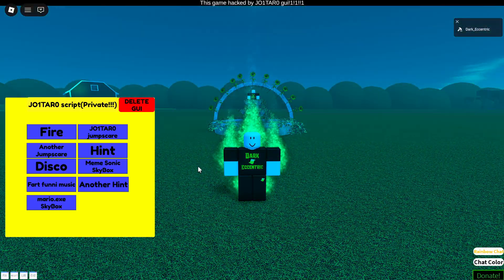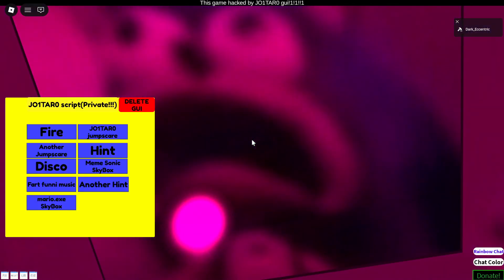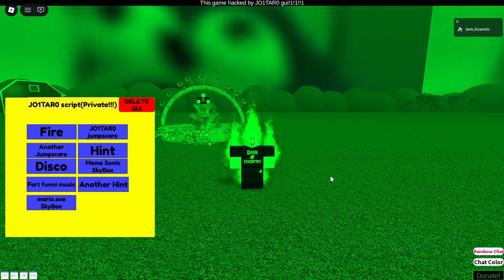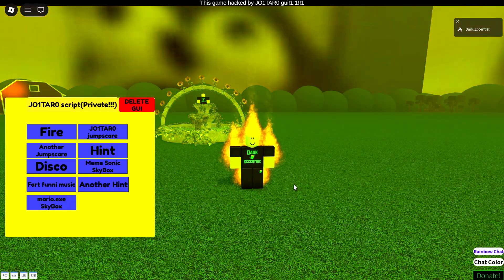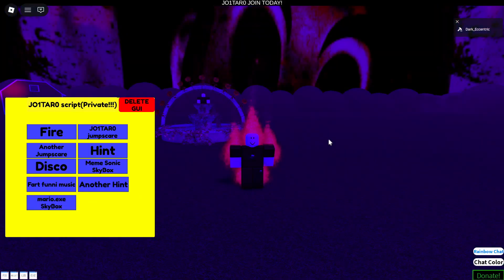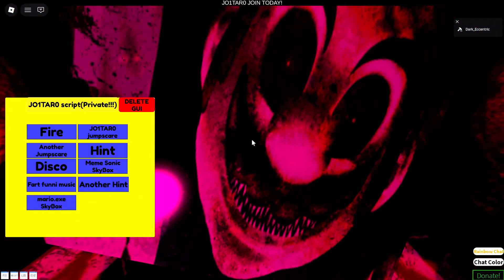The button after that will show up a goofy Sonic picture as the skybox — kinda cute. Now get ready for some farting sounds; this is for sure the most annoying button of them all. Second to last button, we have a different message on the top of the screen, and the last button will turn the skybox into Mario — if you are 10 years old, this might scare you.